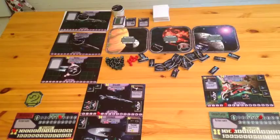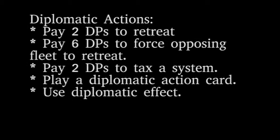Once all fleets are deployed, the phase is over and we move on to the diplomacy phase. Players take turns doing one action each until everyone passes in a row, similarly to what we did in the build phase. An action is one of the following: pay 2 diplomatic points to retreat a fleet from the game board; pay 6 diplomatic points to force an opposing fleet to retreat; pay 2 diplomatic points to tax a system; or play a diplomatic card.